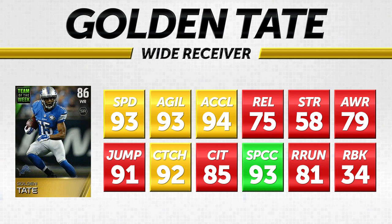I can't really remember any time that Golden Tate made a particularly spectacular catch, so I was surprised to see that being higher than his standard catch attribute. His 81 route running I was also kind of surprised at — he's known as being a pretty solid route runner, so 81 seems a little bit low. And then of course 34 run blocking — yikes.